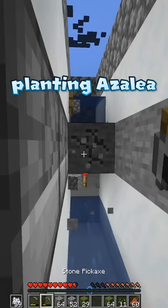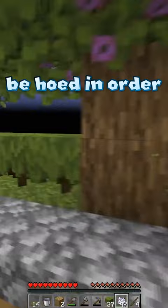In order to get more passive mobs to spawn, I also started planting azalea saplings on top of moss blocks, which turned it into rooted dirt, which could then be hoed in order to get regular dirt.